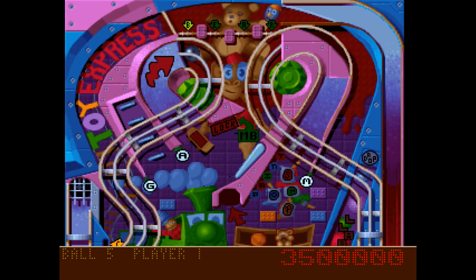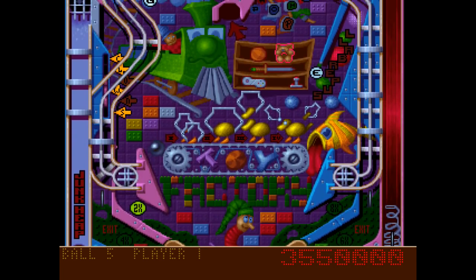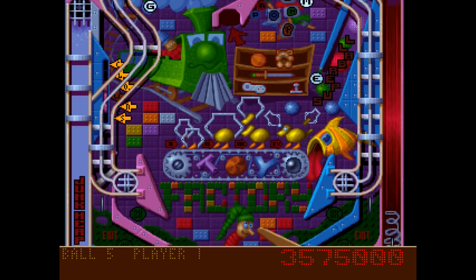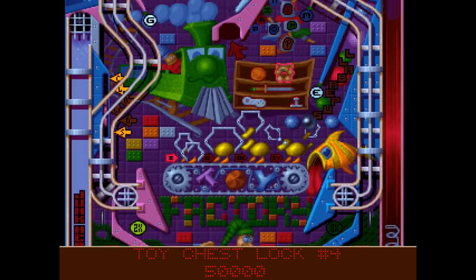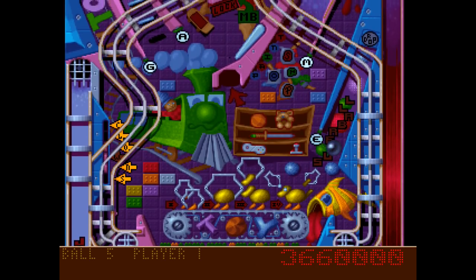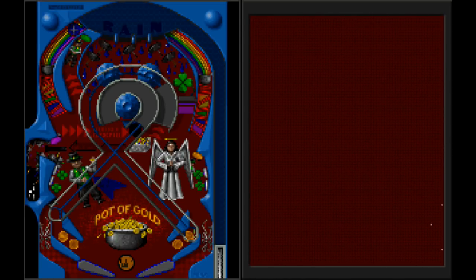Epic Pinball built on what Silverball had started, and was released in gradual phases to eventually feature an enormous 13 tables. Their designs are much more complex than the ones that Silverball had featured, and the older tables look very blank by comparison. These ones feature all kinds of ramps, multi-layered lanes, spinners, bells and whistles, and have much more complicated rules and objectives to achieve.